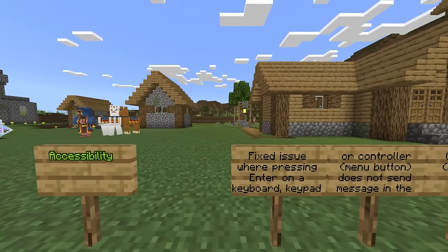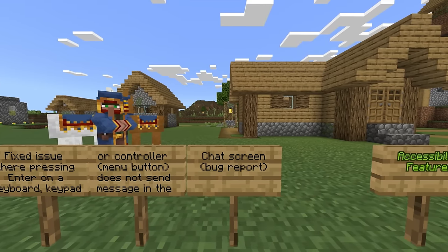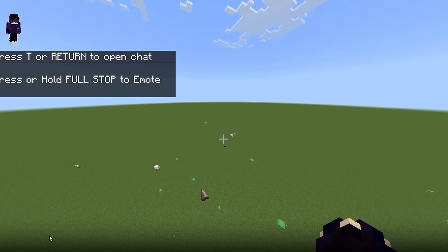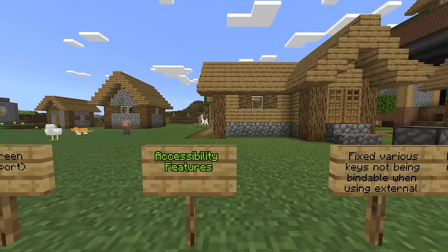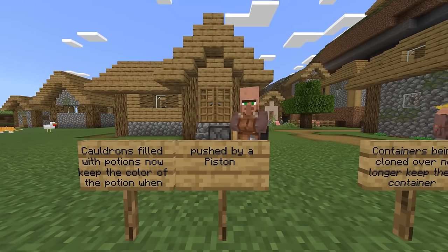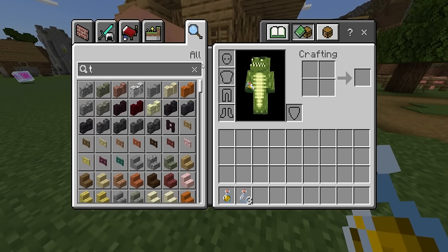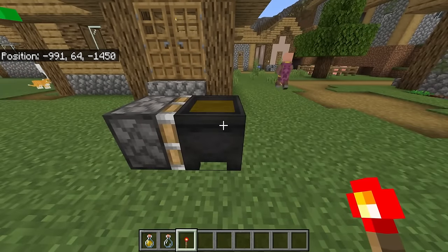Accessibility: they fixed issues where pressing Enter on a keyboard, keypad, or controller menu button did not send a message in the chat screen — this has been a long-time problem. Also fixed: various keys not being bindable when using external keyboards on mobile devices. Cauldrons filled with potions now keep the color of the potion when pushed by a piston.